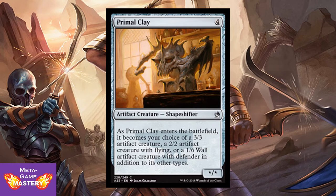Primal Clay. It's 4 CMC for an artifact creature shapeshifter. As Primal Clay enters the battlefield, it becomes either a 3/3 artifact creature, or a 2/2 artifact creature with flying, or a 1/6 wall artifact creature with defender in addition to its other types. It's nice as maybe curve filler — they can't all be winners — but the fact that it has all these different modes and you can choose the one that's best for your situation, that's handy.